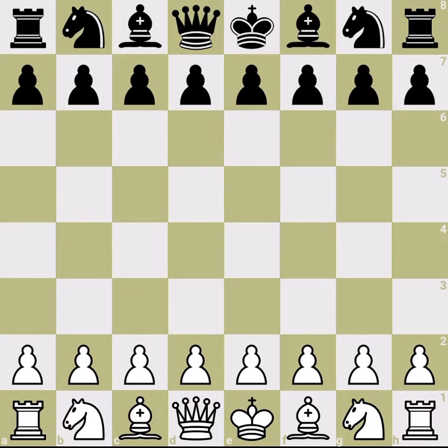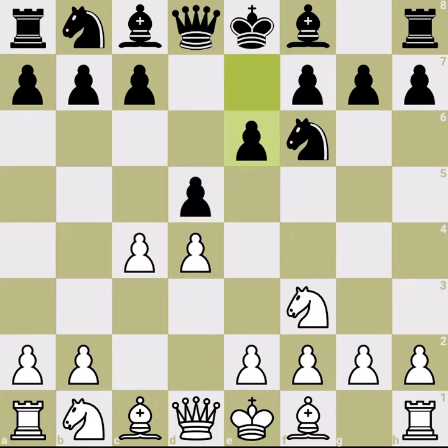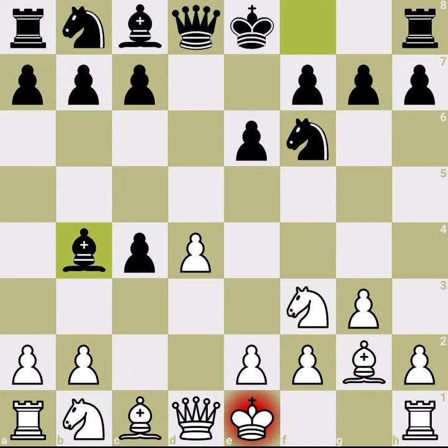In this game we have an exchange imbalance — rook versus bishop — but that's not the main point of the game. The main point is the pawn structure. I want to take you to the critical moment of the game, so I'll mostly fast forward the opening moves and some middlegame.